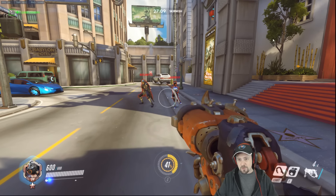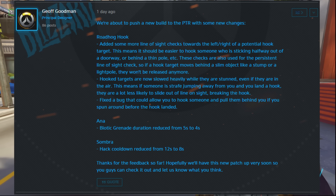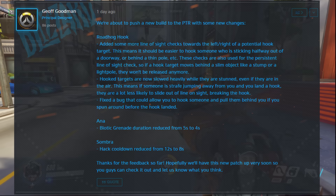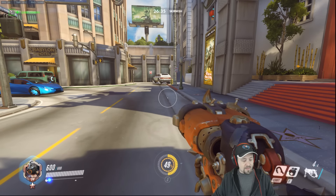We got updates from Geoff Goodman, and I'm going to read them off really quick. There are now line of sight checks toward the left and right of a potential target hook, so it should be easier to land hook shots on people in doorways. Hook targets are now slowed when they are hit, even in the air, so even if somebody tries to jump strafe around a corner, we should be able to get them. They also fixed a bug that allowed somebody to 180 and dump a target that you hooked behind you. We're going to test all of that to see if anything's changed — does it feel better or not?